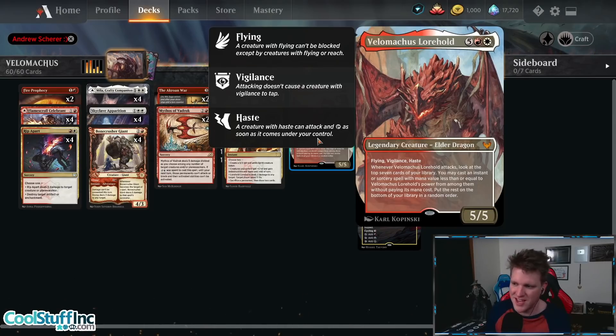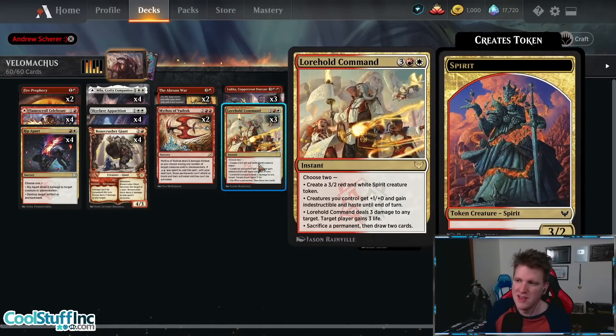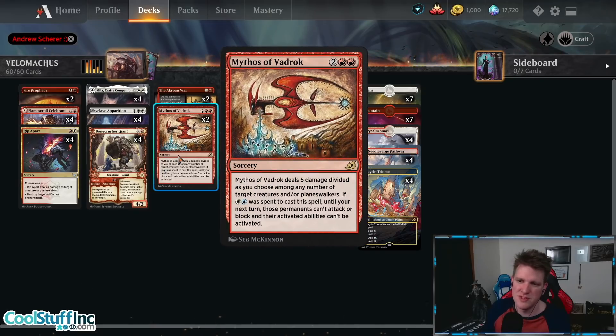Velimachus is a 5/5 Flying Vigilance Haste. Whenever it attacks, look at the top 7 of your library. You may cast an Instant or Sorcery with mana value less than or equal to its power without paying its mana cost, then put the rest on the bottom in any order. So we get free spells — and we make sure we have some huge hits. You can hit Lorehold Command or Mythos of Veydrak, a pretty underplayed 5 damage divided among any number of creatures or planeswalkers.